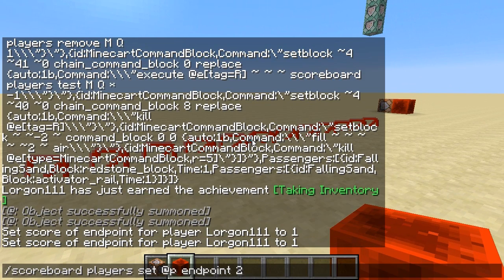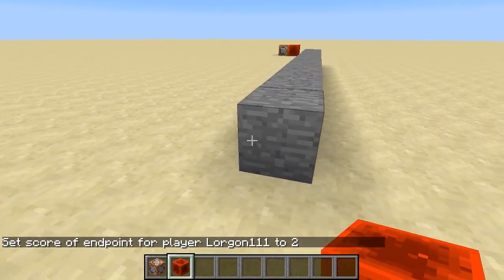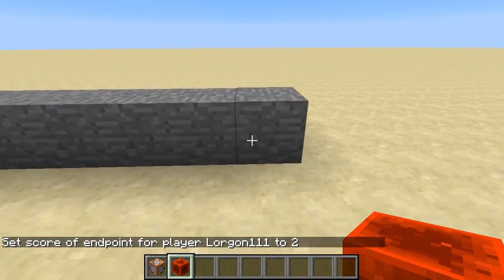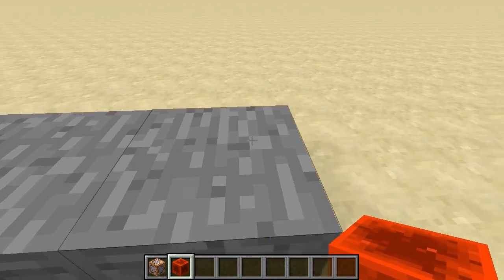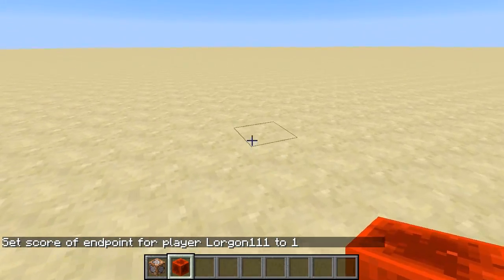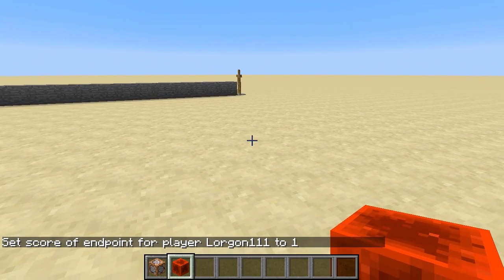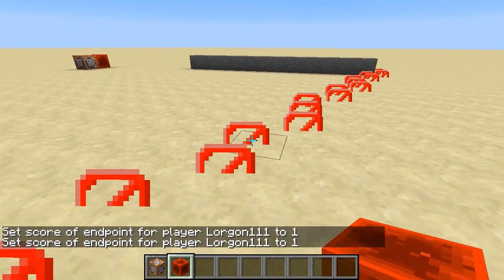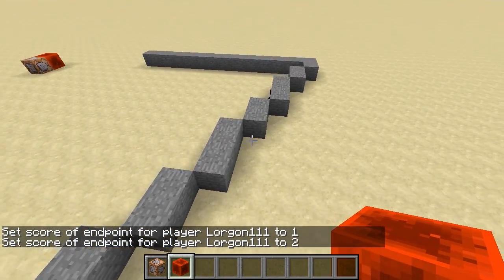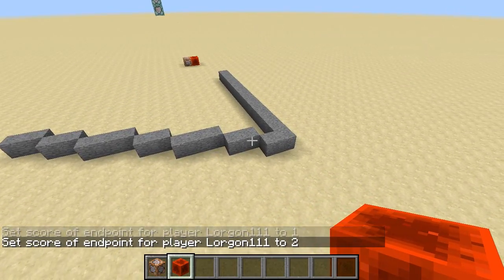And then if I actually want to fill that line in, I can set a score of endpoint 2 and it will fill that in with stone, which is not all that interesting. But then I can put an endpoint at an angle — it's not just straight lines along an axis. I could draw a line at an angle and it just draws a straight line at the appropriate angle.